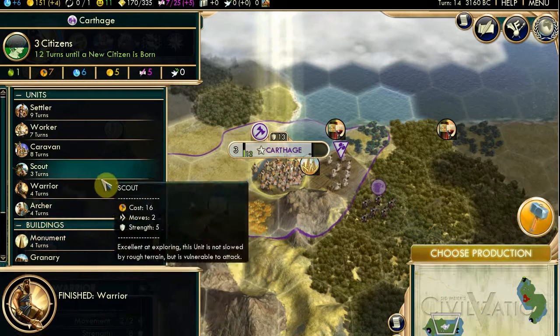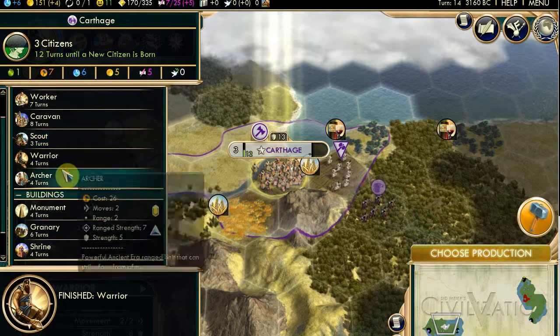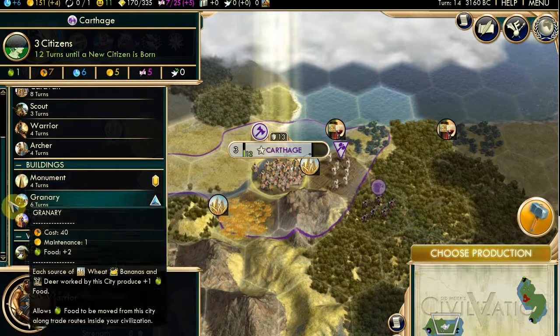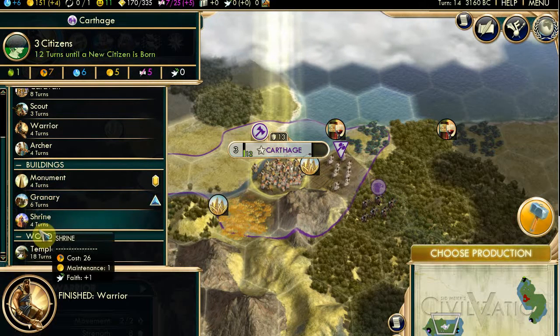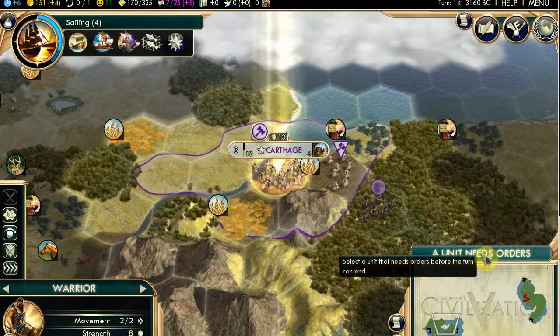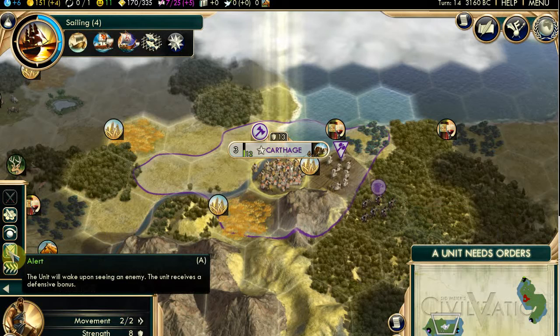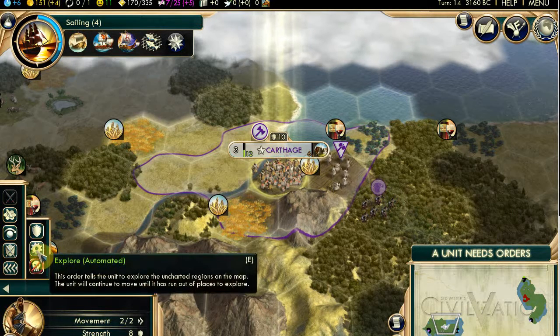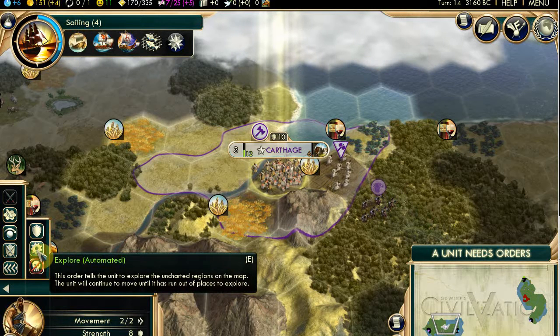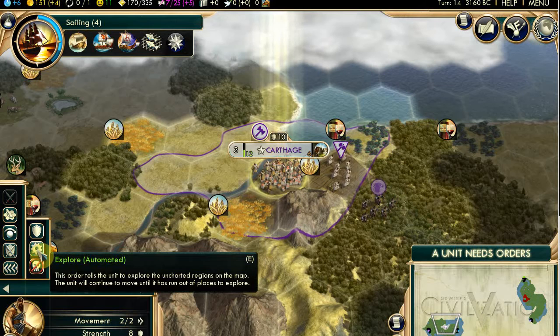Next turn. We're getting close to the end of the hour now. I need more tea. Time goes quickly and you don't do anything - this is how your weekend goes. I want to head down to these barbarians who are coming over - see, they're heading out to attack me. Now I've got to be a bit careful. That's Incan warriors - maybe they'll attack each other. But I don't want my worker to be anywhere near these guys.